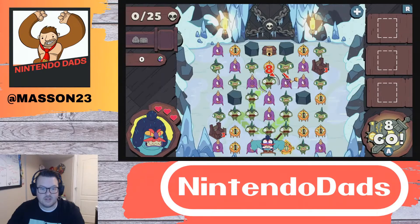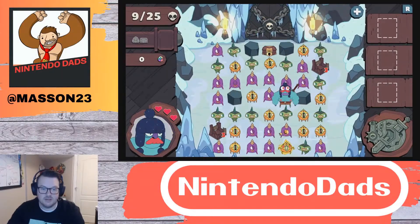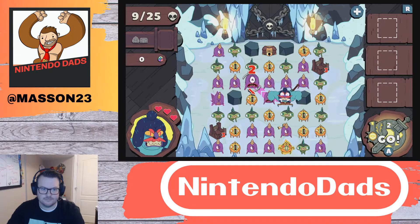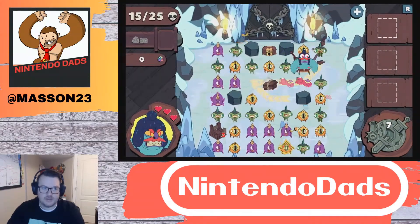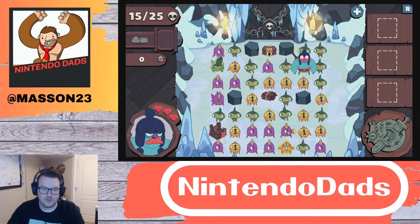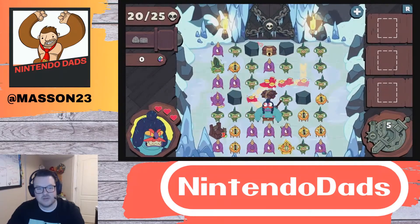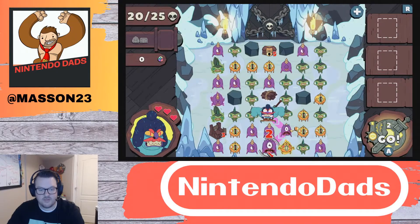We'll start with this. We'll go like that — put myself in a good position to get the key. Everything shuffles — I totally forgot about that. I do like how easy that B button is to pull back and undo. I put myself nice and close to the key, which I'm happy enough with. There's the key.